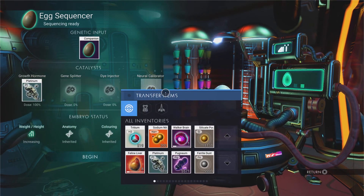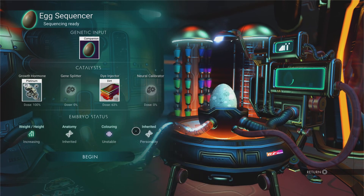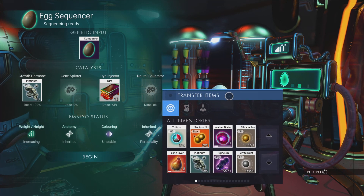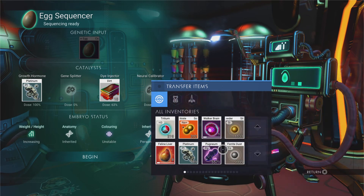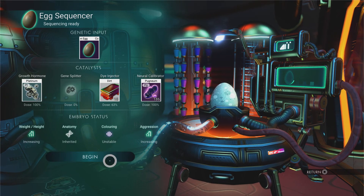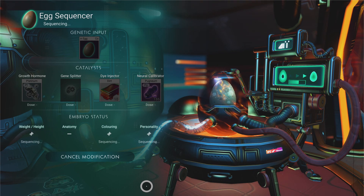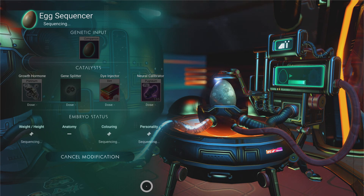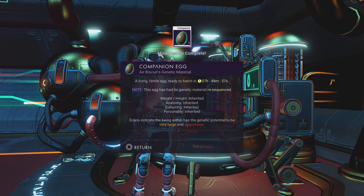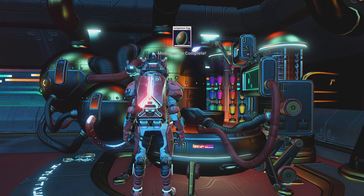Let's put the egg in again and add more dirt — another 63% dose. It says unstable, which I think is all I need for the colour change. I'll add more pogium. As soon as the machine says 'inherited' or 'personality' — rather than 'increasing' — that's when you stop. Done! It now says very large and aggressive. I've got a really aggressive, very large Air Biscuit. Can't wait to summon him in the Nexus!